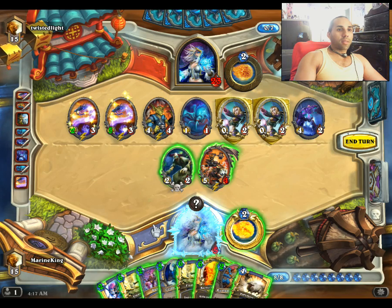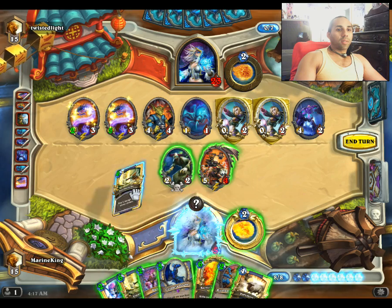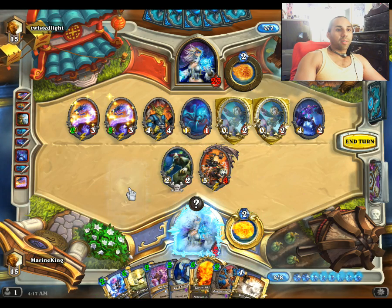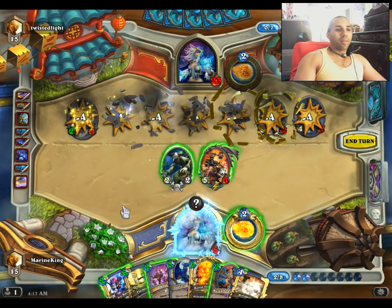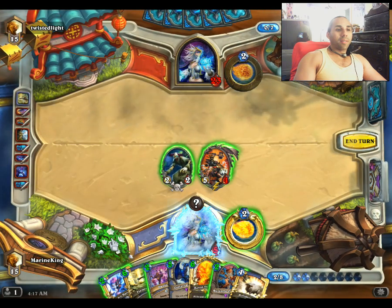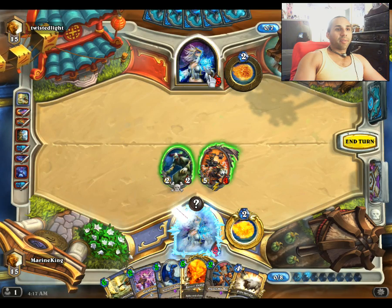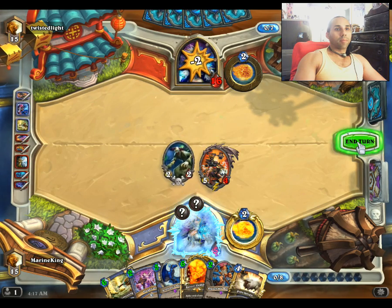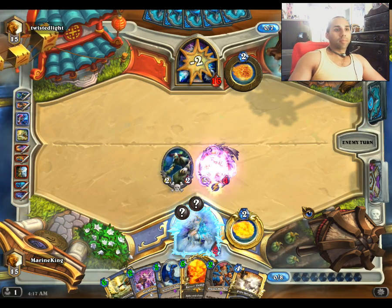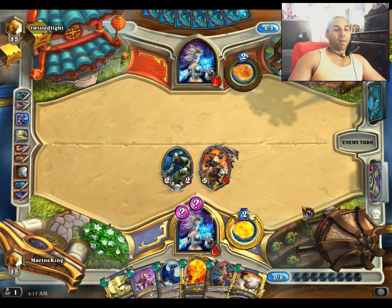Alright, let's see here. We'll do Flamestrike. It's kind of neat. Ice Barrier. Keep lowering that mana cost of everything.